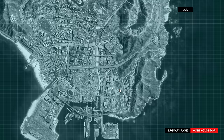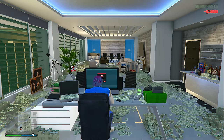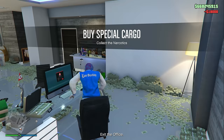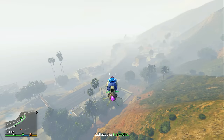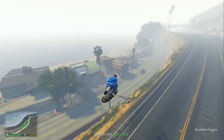Once you own your warehouse, select it and you'll see three different options: buy one crate for $2,000, two crates for $8,000, or three crates for $18,000. The only option you ever want to be doing when sourcing crates is the three crates for $18,000 — that is going to be the best option. Once you start the source mission, go wherever the crate is on the map.